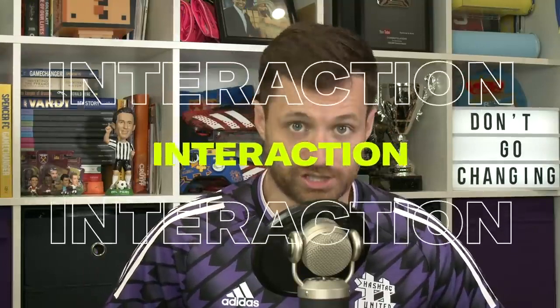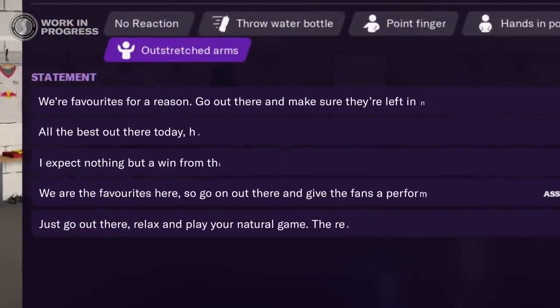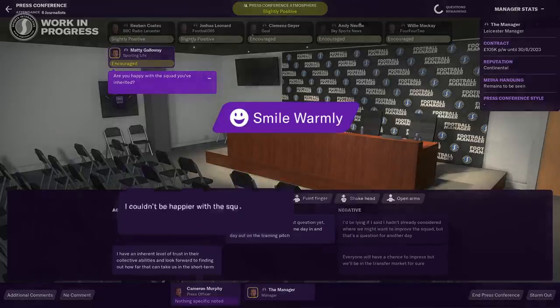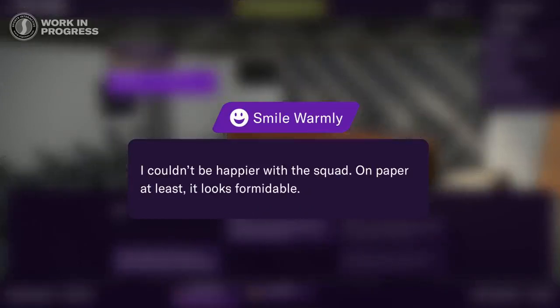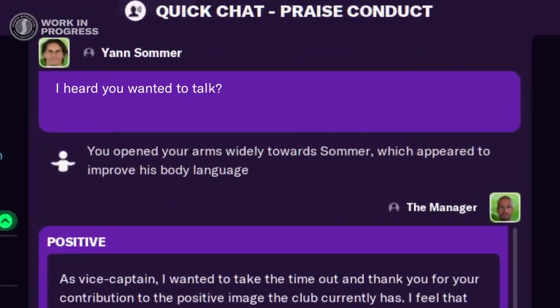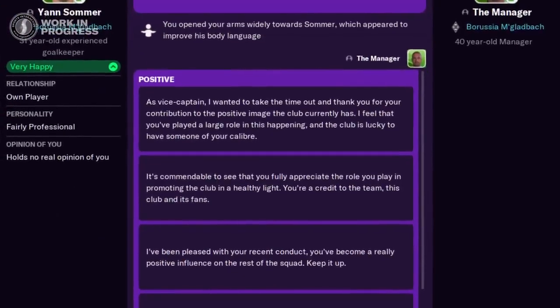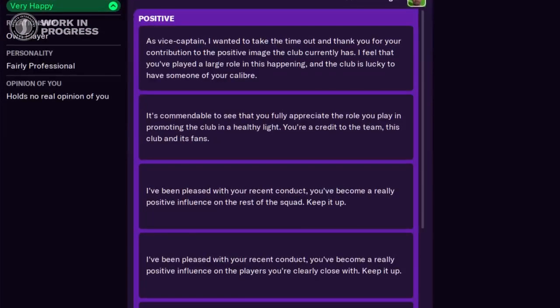The first key area is interactions. Communication in FM21 now has far more purpose. What you say and how you say it has been completely changed. Not only have press conferences and conversation systems been completely redesigned, but so has the way you speak — this is now far more human and more real than ever before. Sports Interactive have also introduced quick chats that represent short, informal conversations, like grabbing a player for a one or two minute conversation on a particular topic.